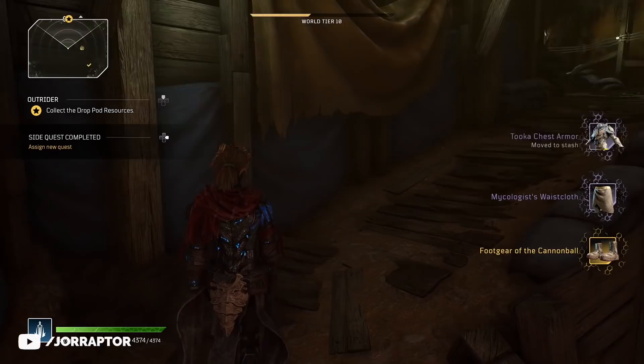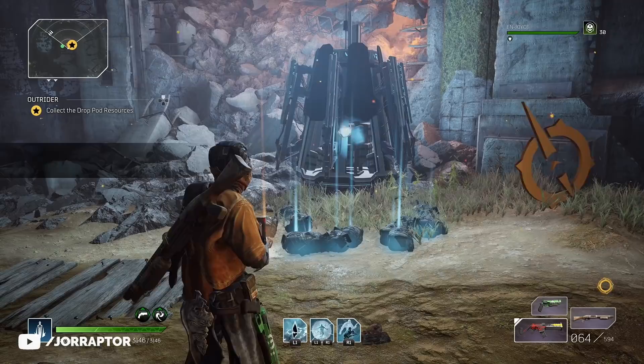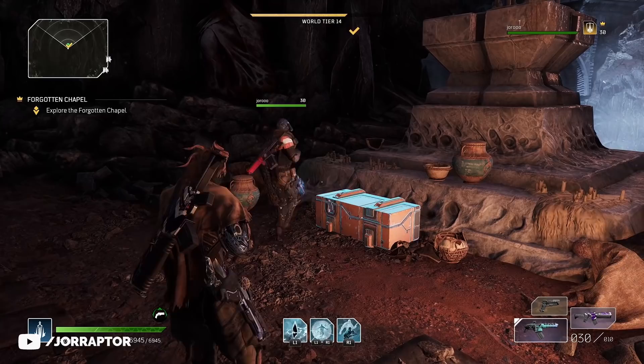There are plenty of easy ways to get guaranteed legendaries in Outriders, including farms you can do over and over again. So in this video I want to share an amazing expedition farm to more easily get to higher tiers, so you also have a higher chance to get legendaries. I will also go over farms in other sections of the game, and in the video bar you can see the different topics so you can easily navigate the video if you're looking for something specific.